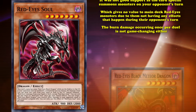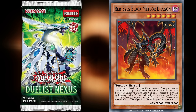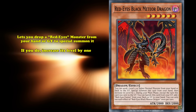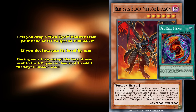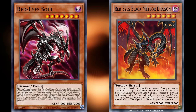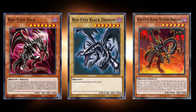The final support piece was Red-Eyes Black Meteor Dragon, which was revealed in Duelist Nexus. This level 6 Dark Dragon monster lets you drop a Red-Eyes monster from your hand or graveyard to special summon it, and if you do, you increase its level by 1. During your turn, except the turn this card was sent to the graveyard, you can banish it to add a Red-Eyes Fusion from your deck to your hand. Another solid extender for Red-Eyes. These two cards finally round out the Red-Eyes archetype on what has become the story of Red-Eyes Black Dragon, both in lore and in real life.